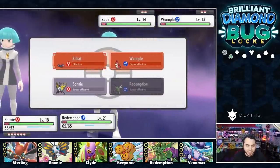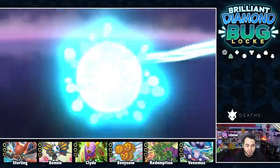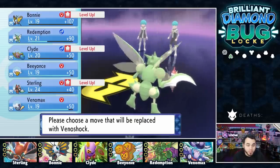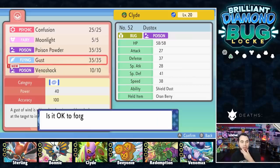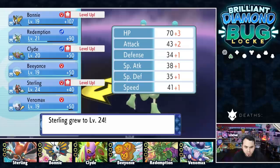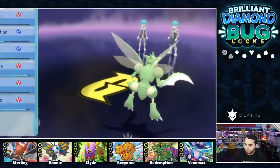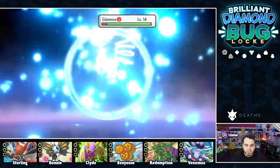Redemption does not care about anyone else's feelings, just wants to put in the work. Bonnie gets a nice level, Clyde gets to 20, Beyoncé's starting to get close to evolving, and a huge pickup for Clyde learning Venoshock. I think we definitely pick up Venoshock over Gust. If we could end up with a moveset of Venoshock, Toxic, Moonlight, Protect — that's going to be really clutch. Sterling is our highest level at 24, and this Gust probably beats the little Wurmple. Bonnie doing her thing, and Beyoncé to 20 — I think it evolves at 21.